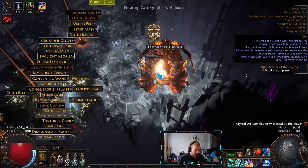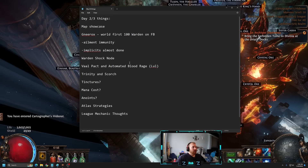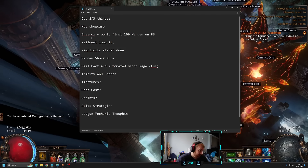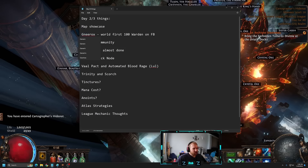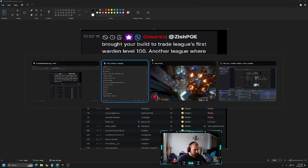Map's done, build is feeling awesome — mapping is very smooth. I've been dying very rarely since I got it to this point. Now I want to talk about Knee Rocks — this guy came into my stream last night and said he brought this build to trade league's first level 100 Warden of the league on Frost Blades. You can go to POE Racing and see it yourself. Pretty cool for a build that Reddit called unplayable bait trash.